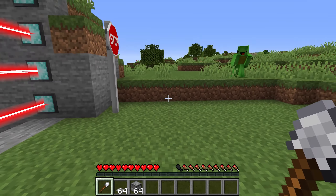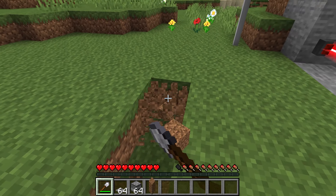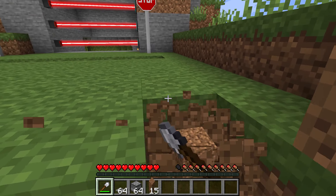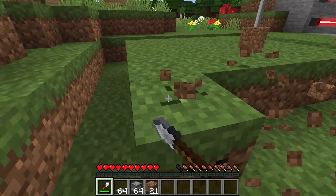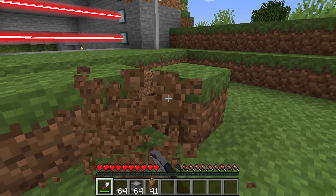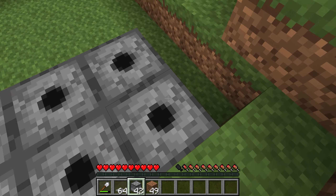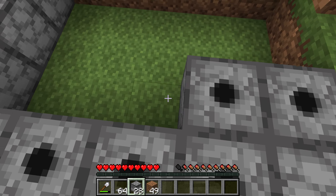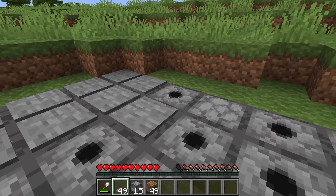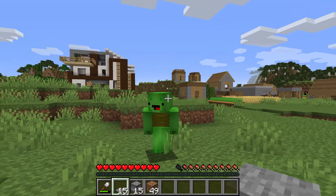There's still a possibility the ghost will escape, so let's build a trap with these dispensers. We'll place them here and there, then we'll fill the dispensers up with fire charges. Now that these are full, we'll line up a whole bunch of them like this. Then we'll place pressure plates over all of them. Let's add a few more rows and cover these ones too.